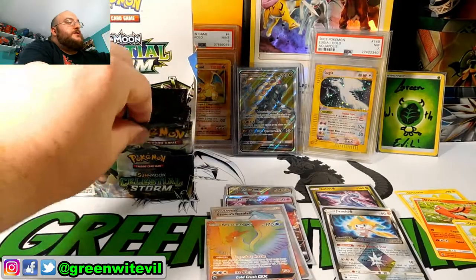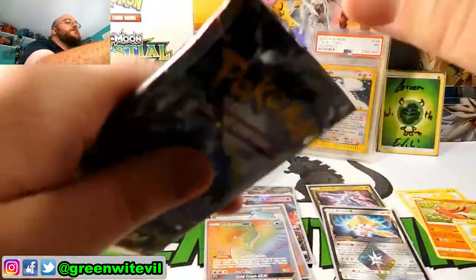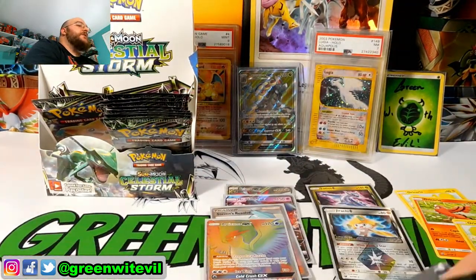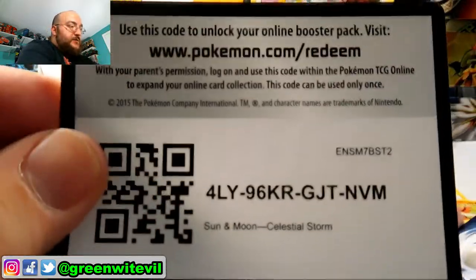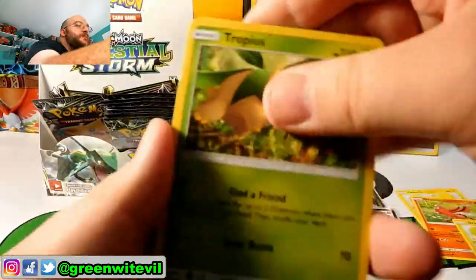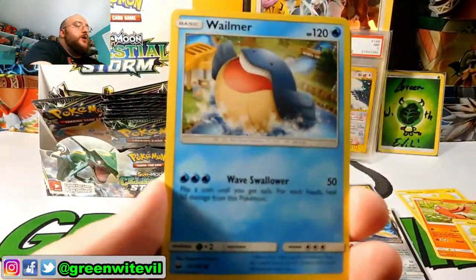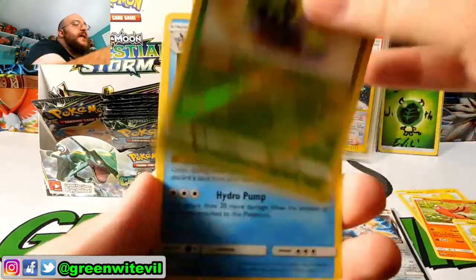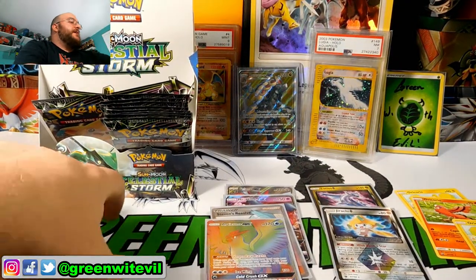I guess there's possibly still a chance for a Secret Rare. Don't know if we're going to get our Rayquaza in this box — wouldn't be as lucky as when I pulled Cynthia very quickly during that search. Energy Switch, Lombre, Mawile, Focus, Torchic, Onyx, Sneasel, Baltoy, Beldum, Reverse Lombre, and a Grumpig regular Rare. Nothing doing out of that pack. We still have that one pack on the left side — that can be our saving grace.